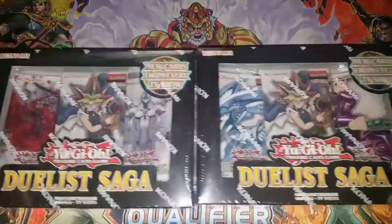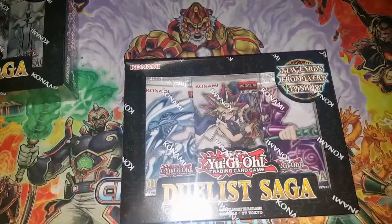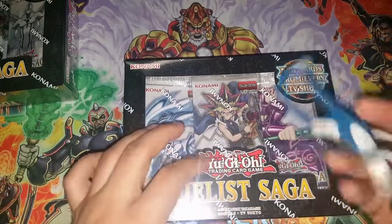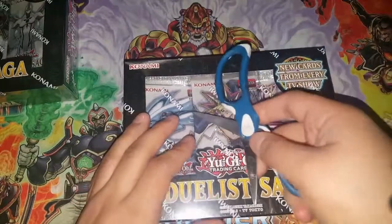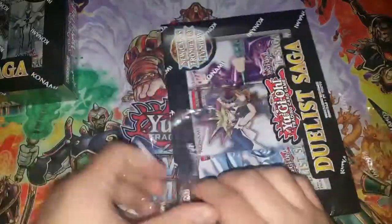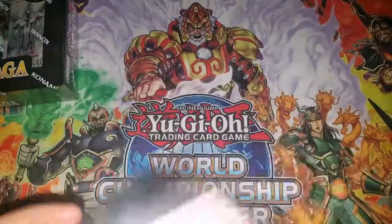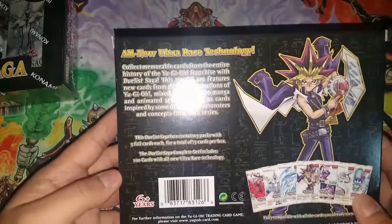There are a lot of reprints in the set: MX Saber Invoker, Trishula, all the errataed cards, Brain Control, Raiza, Goyo Guardian — which isn't really needed, but they have to do what they have to do.